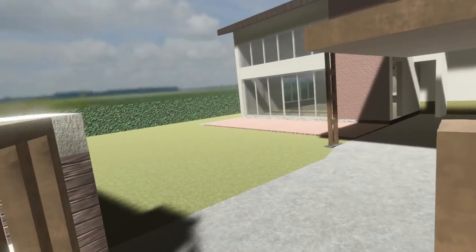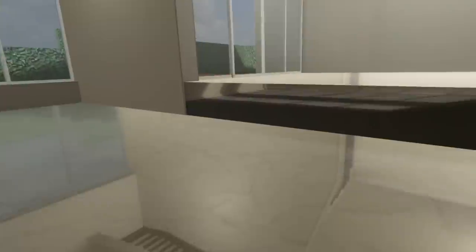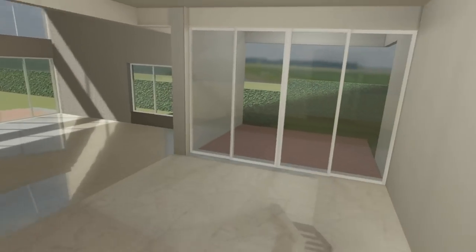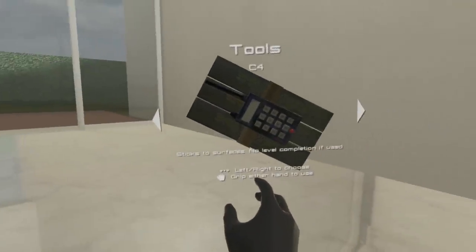We need bombs — second time's a charm. There looks to be a basement or something. Let's go in. Actually it's a reflection of the front yard. Alright, let's load up something here with a bunch of bombs. The kitchen — does this house have a kitchen? Sticks to surfaces, no level completion. Stick to surface. Boop. Perfect. Isn't it beautiful — a wall full of C4!